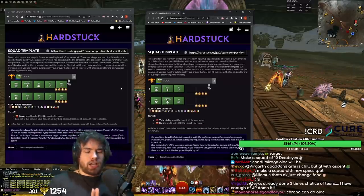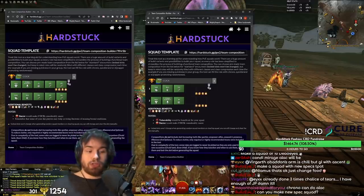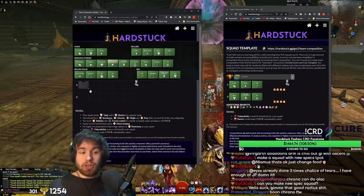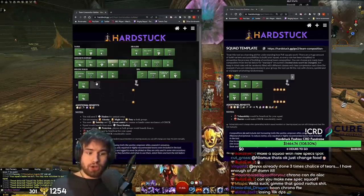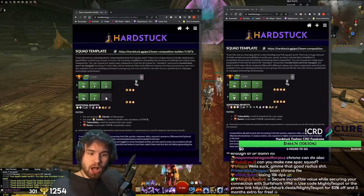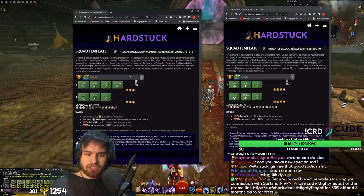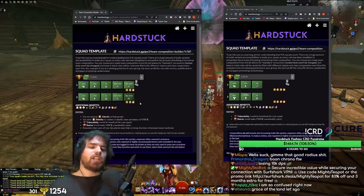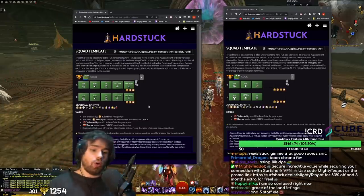To really underline this — the reason people are worried about mirror comps is because they remember the good old days, or the bad old days. This is what the bad old days looked like: you'd have your chrono in both groups, your druid in both groups, your warrior in both groups because you wanted banners and might. Then you'd run literally four tempests. So why did this happen? Was it because of 5-target boons? No, not at all.